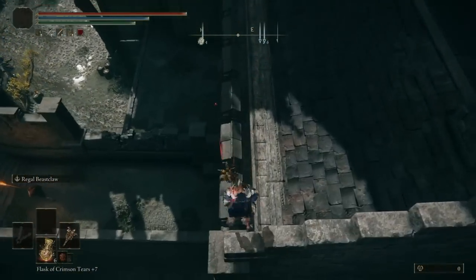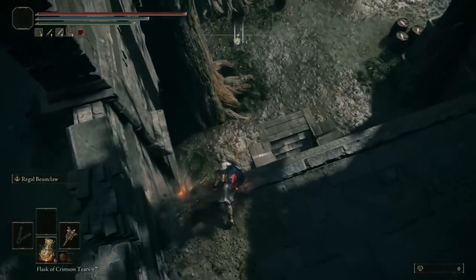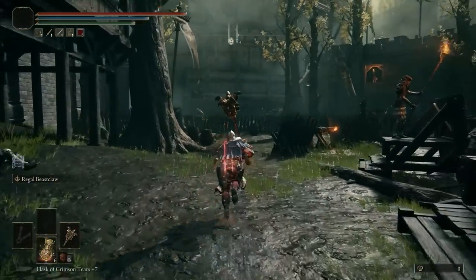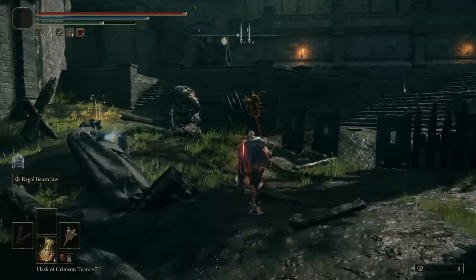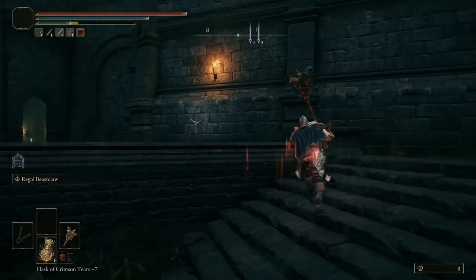We are going to arrive at Stormveil Castle, specifically the Lost Grace at the Rampart. We want to go outside, go across, jump to this building, and then drop down below. Continue forward and go to the very back. You will see a bigger enemy there, and on the right there will be a dog. Go towards the left and then go straight in to claim the Lost Grace.